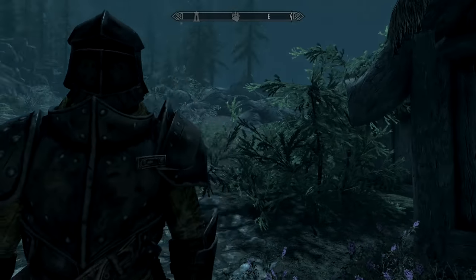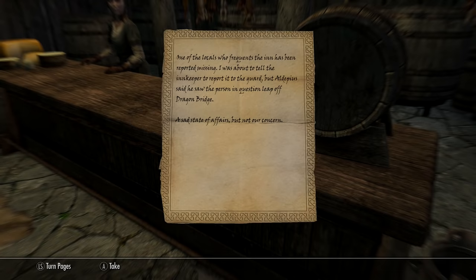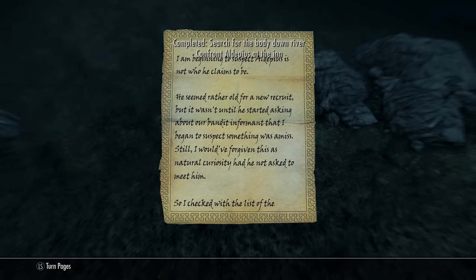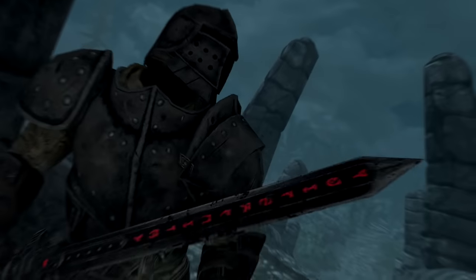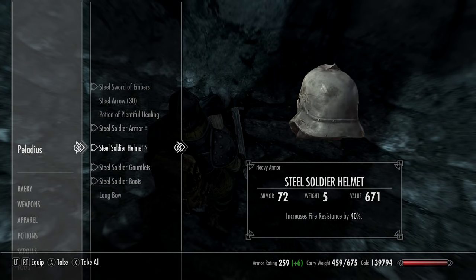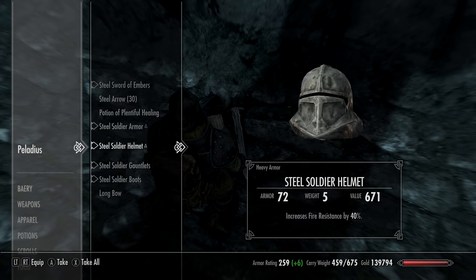Iron armor can be crafted early in the game and you'll get lots of sets from randoms, but this full set is guaranteed here. Next, it's west of Dawnstar to Dragonbridge — there's a note on a table directing you down to a corpse at the bottom of the river. Pick up notes from the corpse, head back to the same inn, and eventually take on Pallidus on Dragonbridge itself. This is how you get the Steel Soldier armor set: increased magic resistance, fire resistance +40% on the helmet, 25% extra shield damage with the gauntlets, and stamina regenerating 20% faster with the boots.